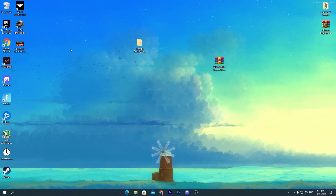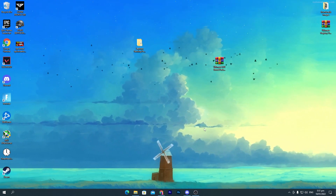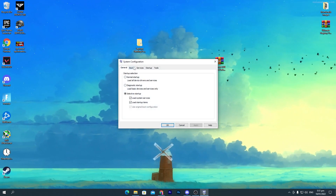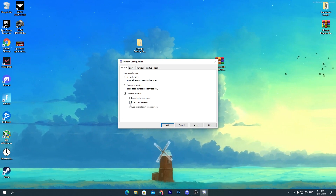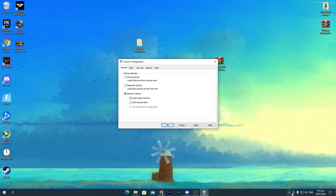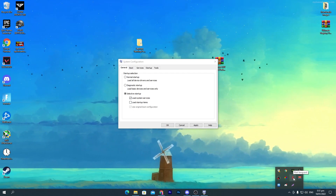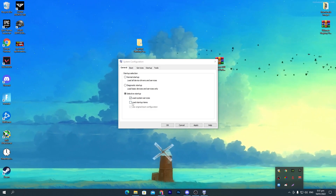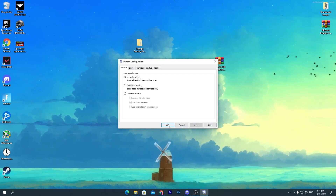Now for the most important setting — press Windows + R, type 'msconfig', and press Enter. Go to Selective Startup and uncheck 'Load Startup Items'. Hit Apply and click OK. Note: if you play Valorant, this will also stop Riot Vanguard from running and you won't be able to play Valorant. If you only play Fortnite or other games, go ahead and uncheck it. Since I have Valorant, I'm leaving it checked.